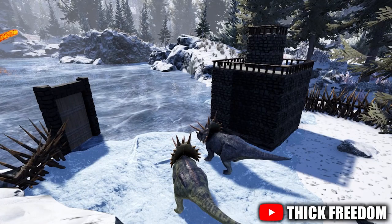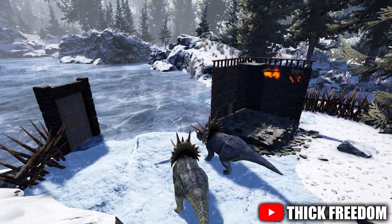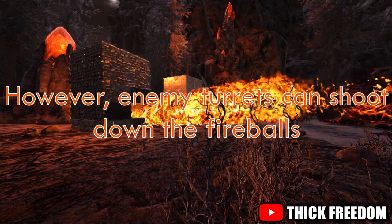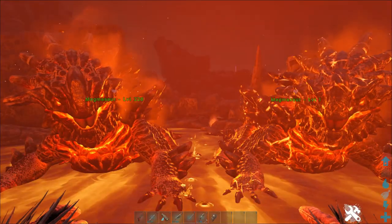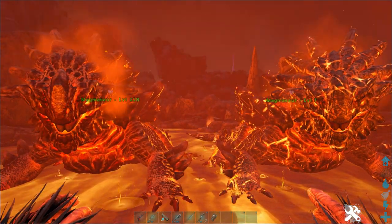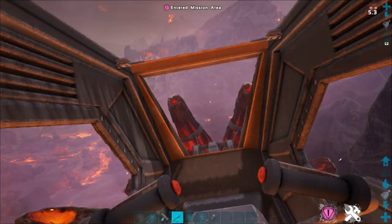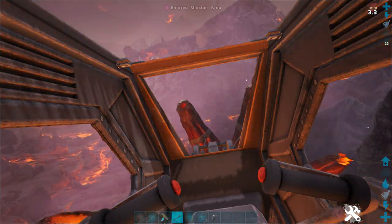The Magmasaur, with its fire attacks, can easily tear down stone and metal structures, and even damage tek. Magmasaurs can be mate-boosted and bred; however, they need to be in lava to breed. Unfortunately, Magmasaurs don't allow a passenger to ride along.